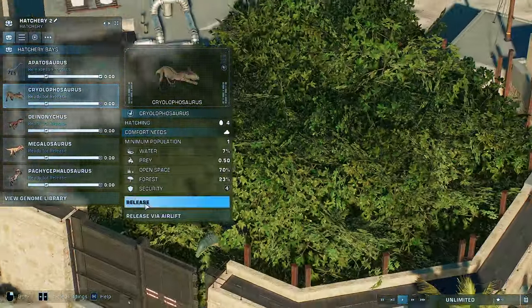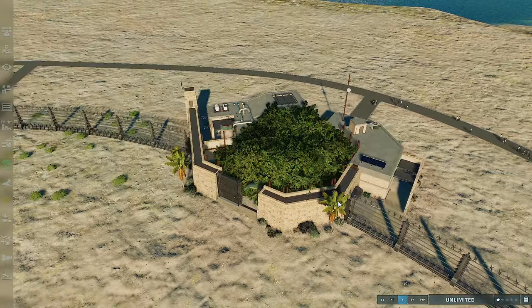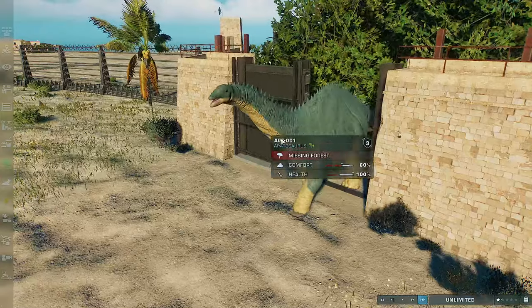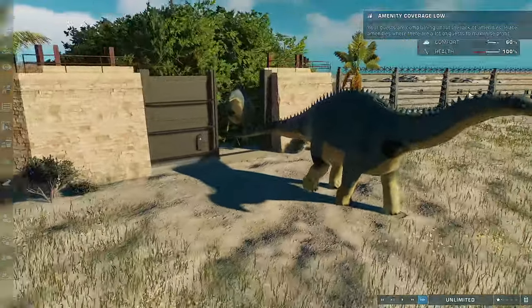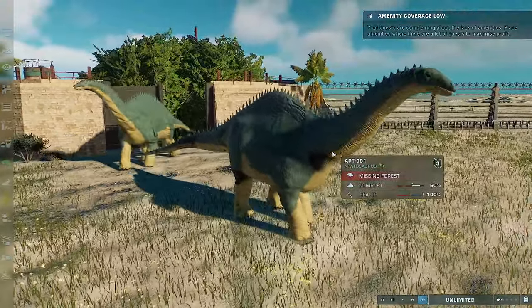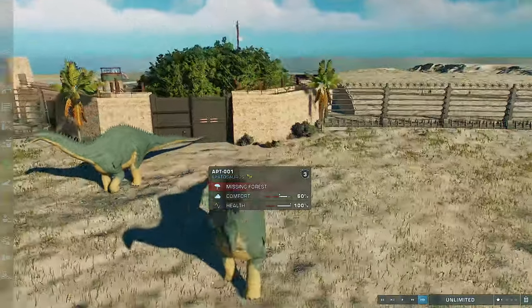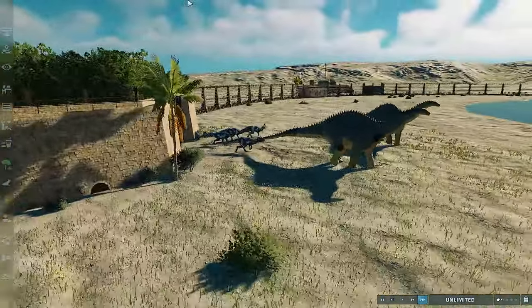Oh, I shouldn't have released that first — damn it! Next up is our Patlosaurus. You've been updated slightly — you've had a slight model update, and I still cannot fix this texture. Apparently it's a blend weight issue, but it isn't, because I've edited his blend weights and that still hasn't fixed it. I have no clue how to fix that.